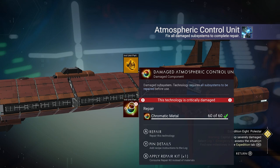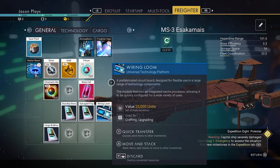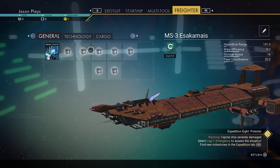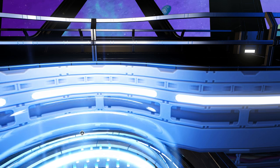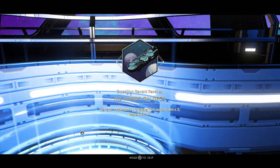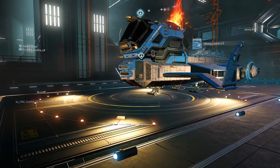For your damaged atmospheric control unit, instead of using chromatic metal, apply a repair kit - that's X on Xbox or Square on PlayStation. That uses a repair unit instead of materials. Pick it up and move it into the technology tab so you have more space in your general tab. Two milestones down. I would highly suggest accepting all rewards as soon as you finish something, because a lot of the stuff you're going to need later on anyway.